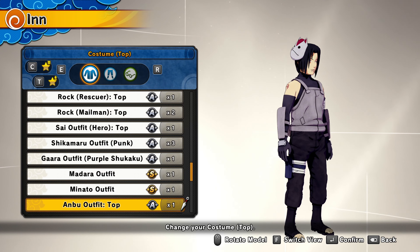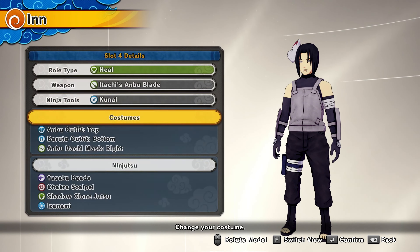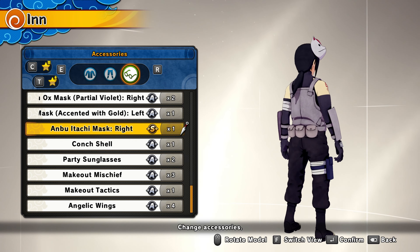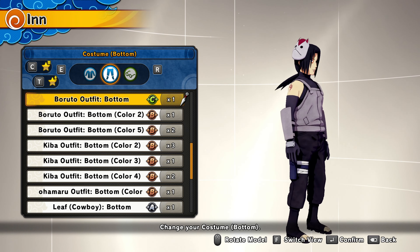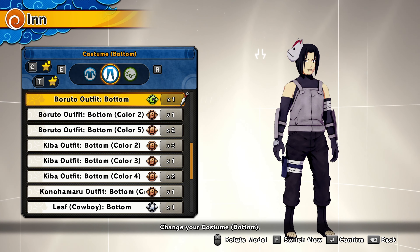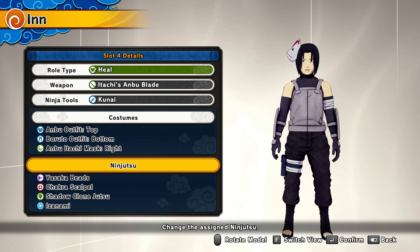For the costume, we got the ANBU outfit on top. For the accessories, we got the ANBU Itachi mask on the right side. For the bottom, we got the Boruto outfit which matches with the ANBU black ops look — that's why I don't have the actual bottom piece, it's too expensive. If you guys want to know more, check my other video.